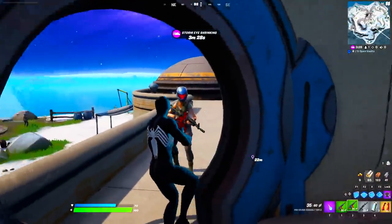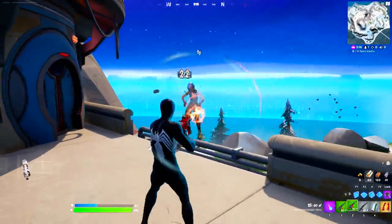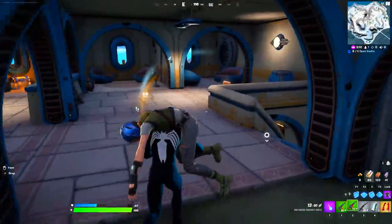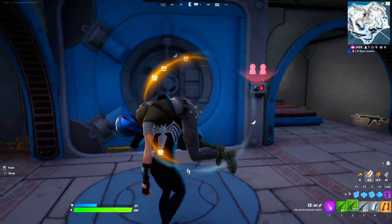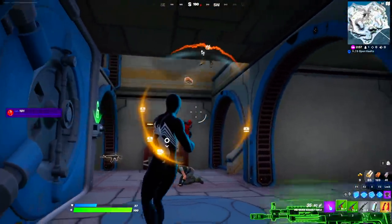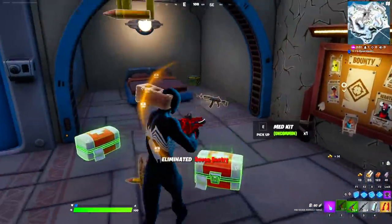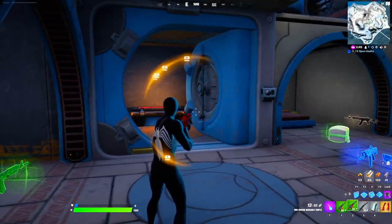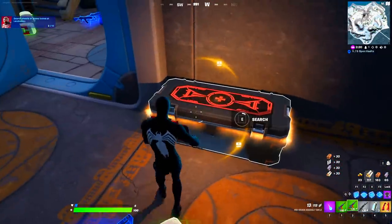First things first, hit this henchman and go all the way downstairs. Take care of her really quick and now that she has been knocked out we're gonna carry her just like this, go downstairs, and put her in front of the vault — wait for it — there we go, it's been done. You can easily open the vault, take down the other henchmen, and in this way you can open the secret vault without anyone around you. We have opened our second mythic vault.